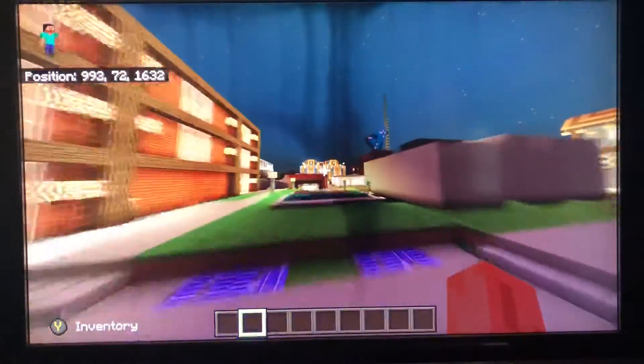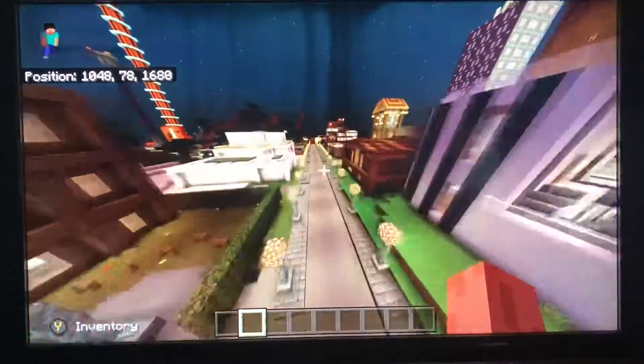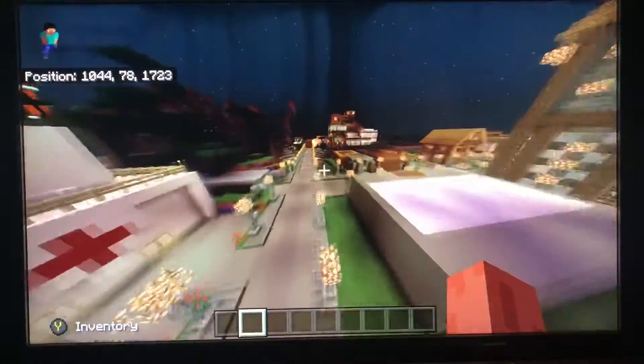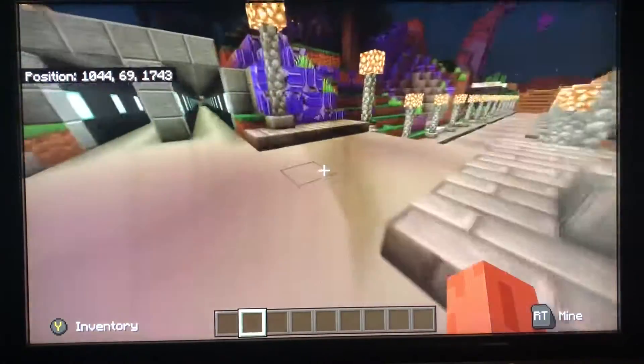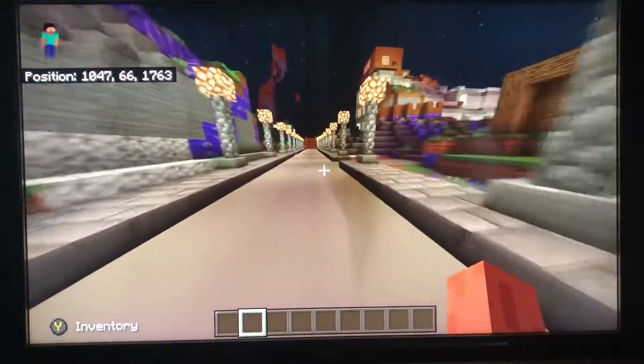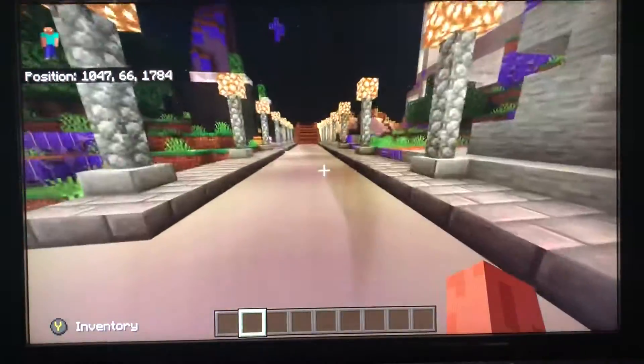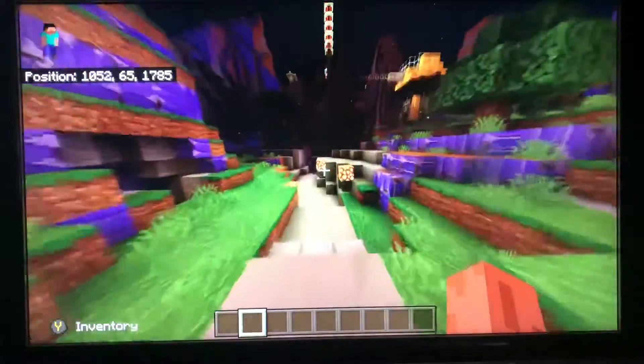We're gonna fly over to the four-way intersection. It's one of — I think — three four-way intersections. We're gonna go this way first. You guys are probably thinking there's barely anything out here and it shouldn't take that long to do it, but we'll see in a little bit.